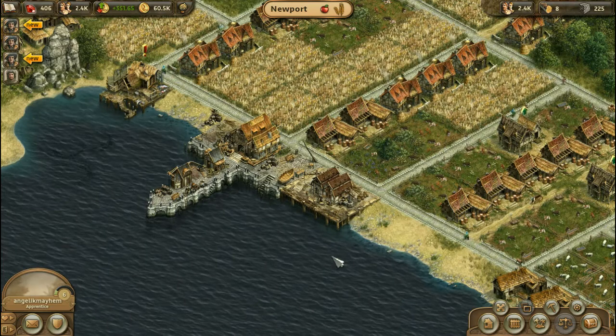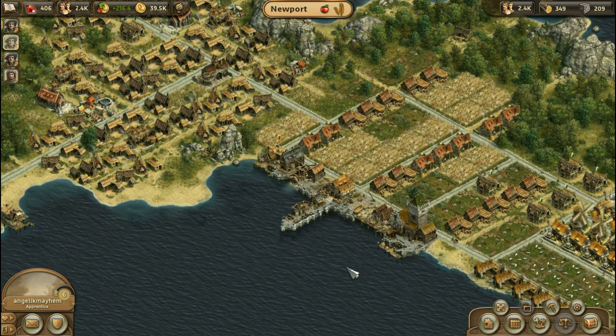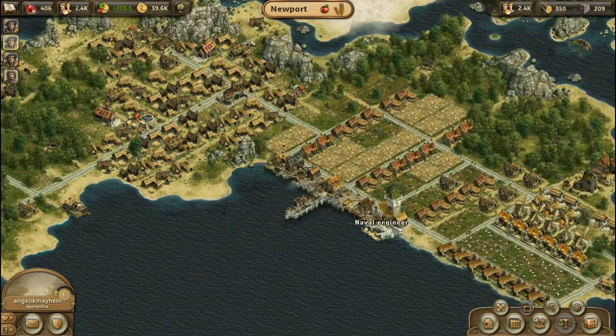I'll be back after I collect this cash, and then we will finish this up. And we're back. We accrued a bunch of money, and down here I built one shipyard and one naval engineer.